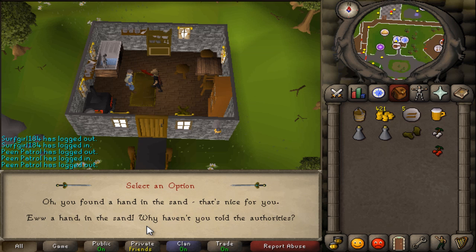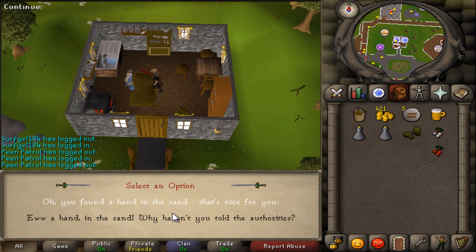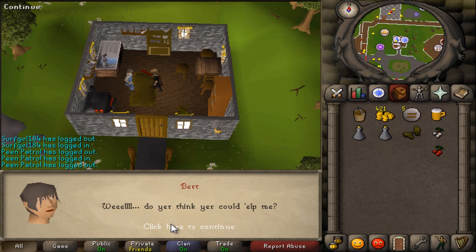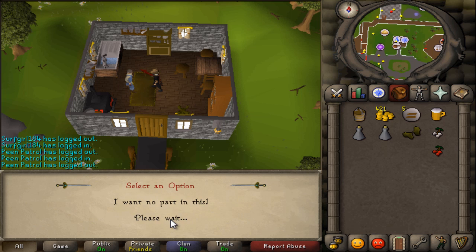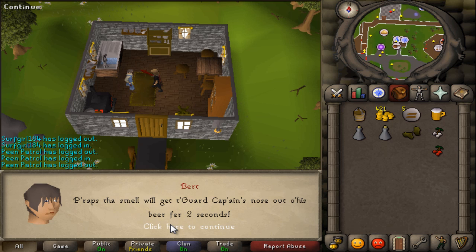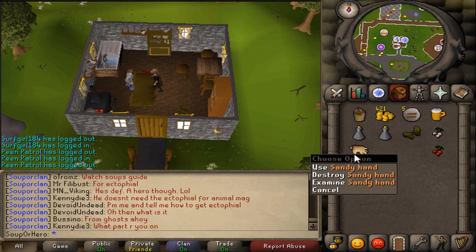Let's start the quest by speaking to Bert. Keep talking to him and he'll give you a hand eventually.